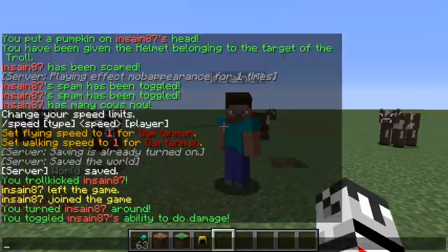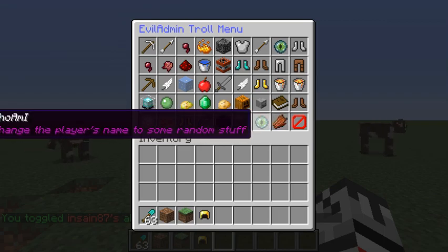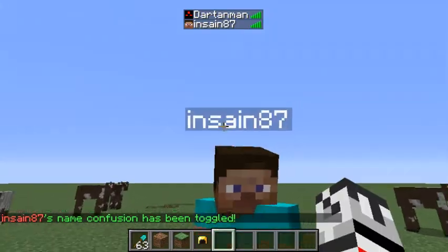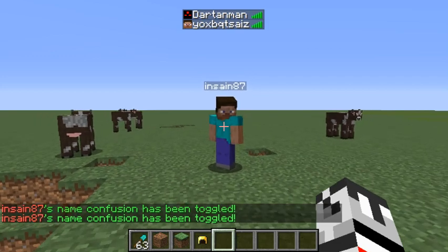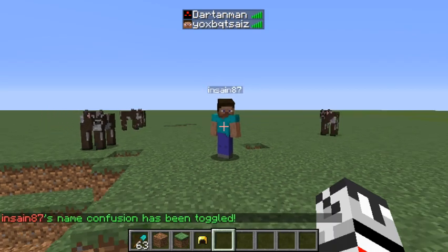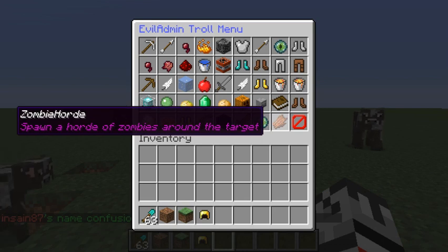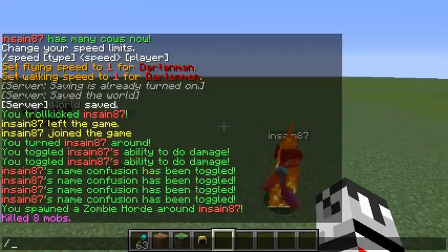'Who am I' — as you can see his name has changed. Toggle it off and his name comes back. It's randomly generated — always ten letters long, each letter randomly chosen from the alphabet. It could theoretically generate a real word but it's not super likely. Finally, 'zombie horde' swarms them with zombies — that is the last troll.